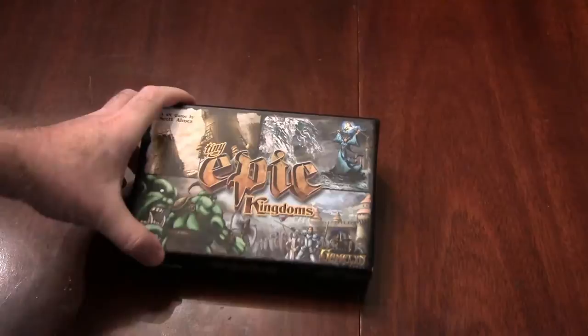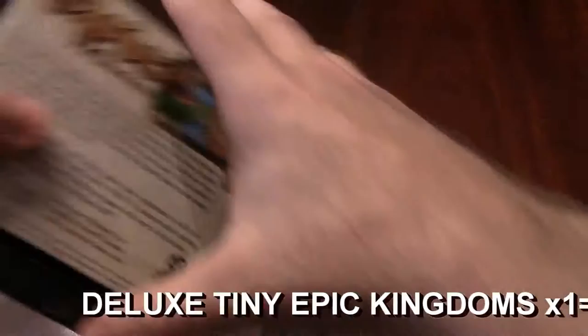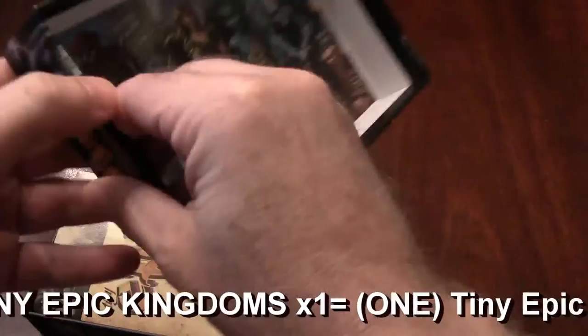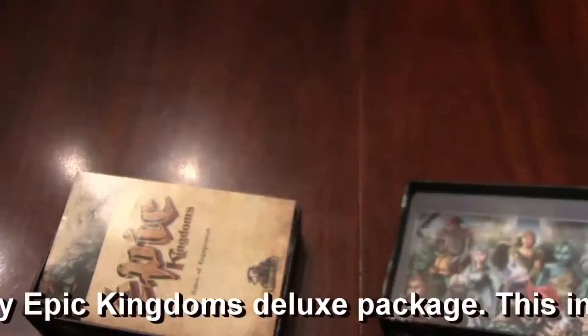The first one I want to pull out is Teeny Epic Kingdoms. This is the deluxe edition — I'll post in the show notes what I pledged for. It comes in a relatively small box, but it's a big game in a small box. If you've been following along, this is a 4X fantasy game where you control a race. I do like this — it's kind of neat, not necessary, but a nice addition: putting the artwork of all of the races that you can play inside the box interior. Pretty cool.